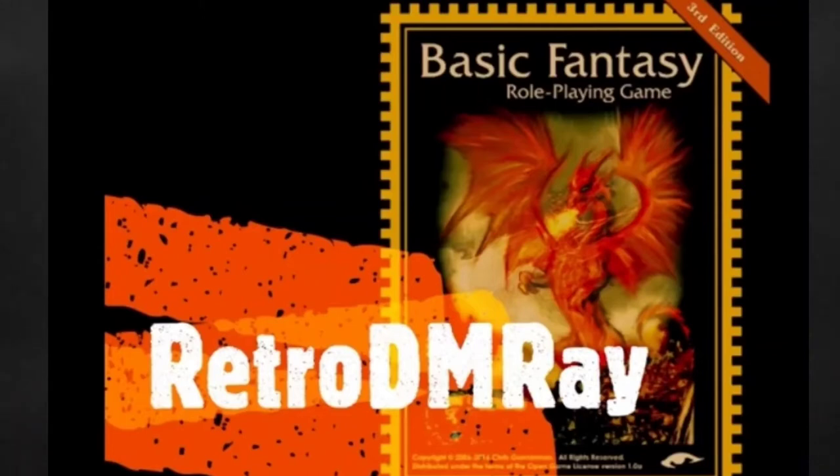So let's get started. On page 51, at the bottom of page 50, we've been talking about railroading and not abusing GM Fiat and forcing the adventure back on track. We've also been talking about not needing to write a story — in the old school style, the story is what happens when your players pick up their dice and walk into the world. So now we're at the top of page 51, where this section is titled: Be a Little Random.